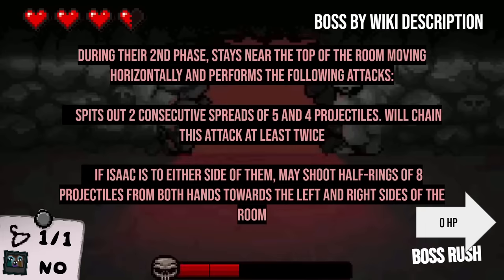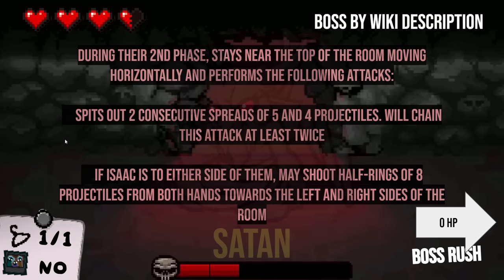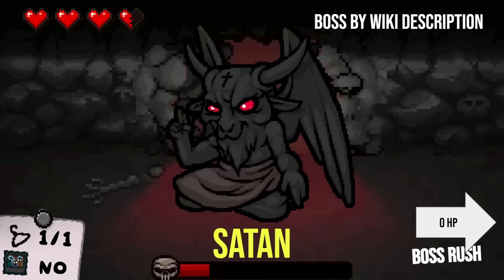Next one up here during their second phase: stays near the top of the room moving horizontally and performs the following attacks — fits out two consecutive spreads of five and four projectiles, chained at least twice. If Isaac is to either side, they may shoot half rings of eight projectiles from both hands towards the left and right sides of the room. I'm going to go with Satan on this one. He's confident and he's right. Satan was already on my mind from that last question.